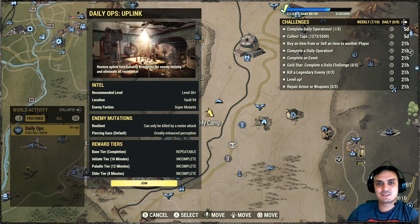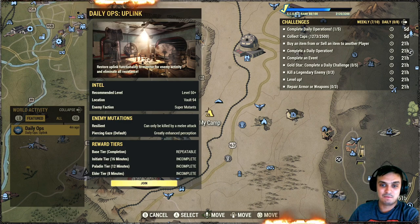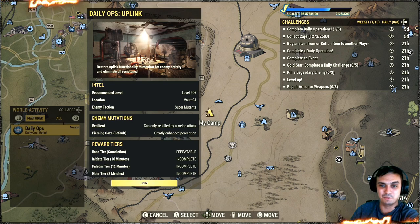And daily ops — up lane. Man, yesterday I had the feeling this was gonna come. Super mutants, resilient, can only be killed with a melee attack. Oh come on. Jarrah, I need your help — they're one of the Z-clan members with a professional melee build. This one is gonna be pretty tough for the ranged guys, including myself. I'm more like I can heal myself and just tap them, but it's gonna be hard. Well, in a team it's very doable to be honest.